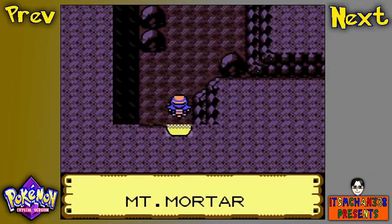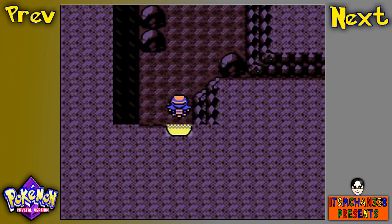Here we have a really optional cave to go through. You can actually skip this cave just by surfing through this route, but I'm going to show this cave off. In Mt. Mortar, you can find Machops, Machokes, and Gravelers. Those are your new Pokemon.